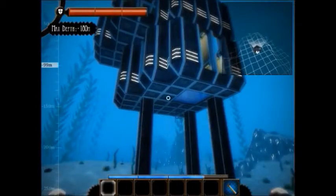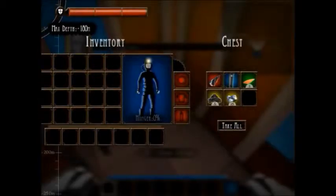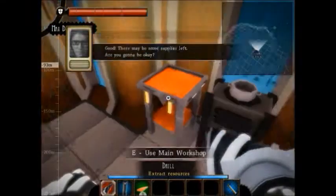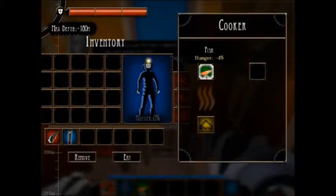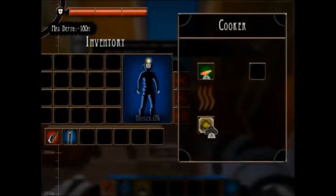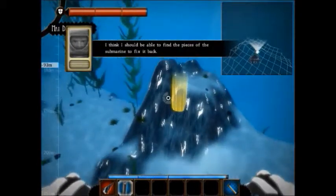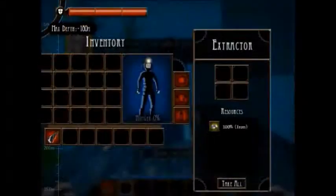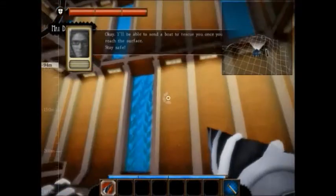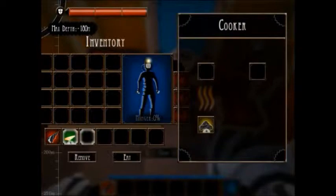We found a stingray — it looks awesome underneath here. I'm in the base now. We've got the drill, an extractor, fish, iron, and normal stuff. We need fish. The coal cooks, and when you take the extractor and put it on iron, it collects iron for you without using your drill. It's like a helper.